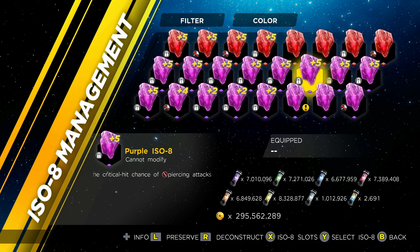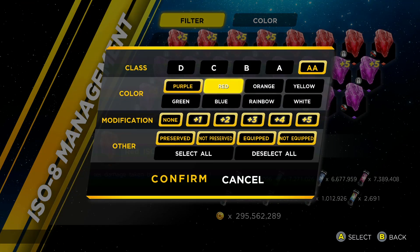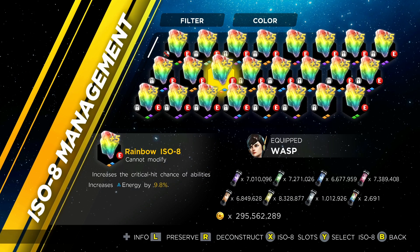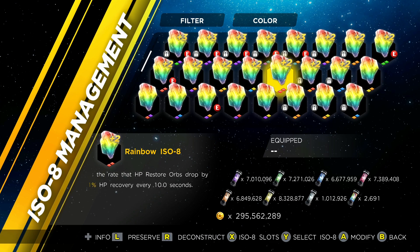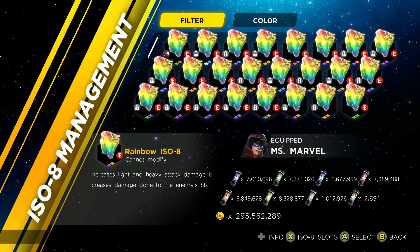Now if there was a system where you can merge, say, a red effect with a blue effect and it created a rainbow — wouldn't that be awesome? A fusion system where, I don't know why, but in my head I imagine Vision merging the two ISO-8s, like the purple one with the red one, boom — pay the price, like a million credits, 200,000 purple dust, 200,000 red dust, and now you have a rainbow ISO-8 with those effects you wanted.